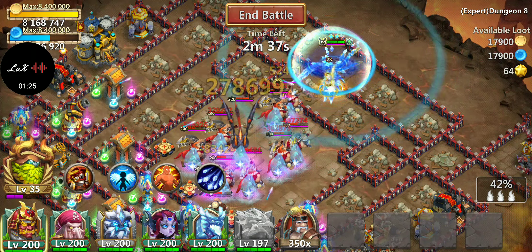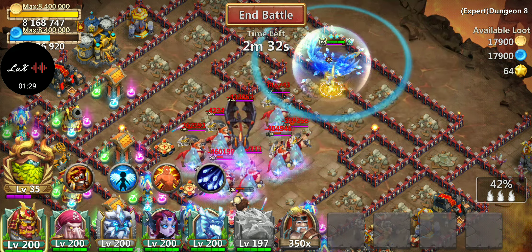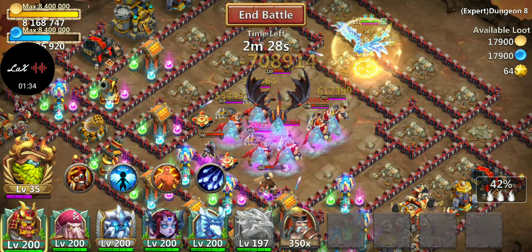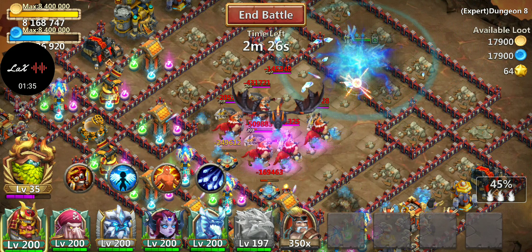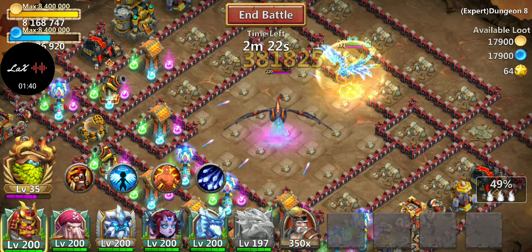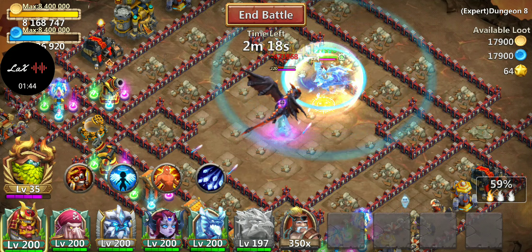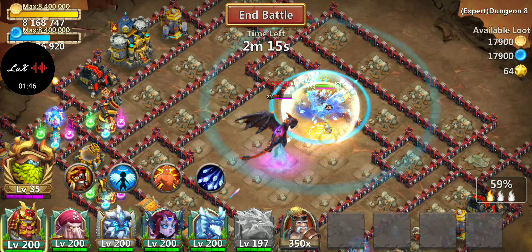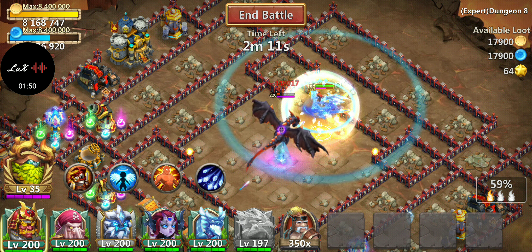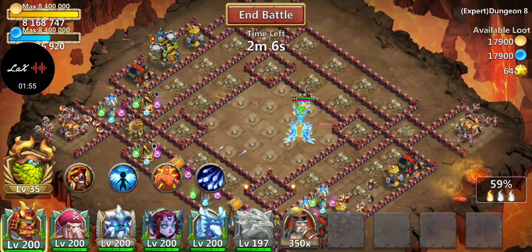So yeah, averaging about three to four hundred thousand — can't complain at all considering he just freezes them up and they can't even move. They can't even get close to him, he just freezes them right up. Look how fast he cleared all those — there's a 764,000 damage hit. The dragon still hasn't really got a proc off on him, and just like that he'll clean up that dragon.